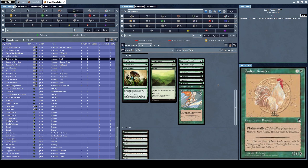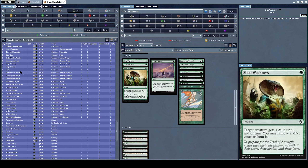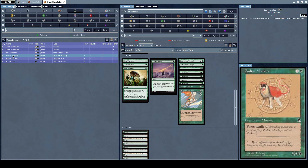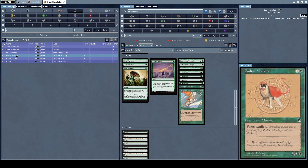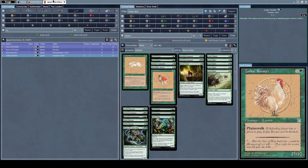Let's remove our Explorers from the deck. What was it called — Zodiac Rooster, Zodiac Rabbit? It doesn't really matter. Zodiac Monkey — it's essentially the same thing: they have the same effect except one has plainswalk and the other has forestwalk. I'll add a Zodiac Monkey and a Zodiac Rabbit to my deck. I think this is acceptable.